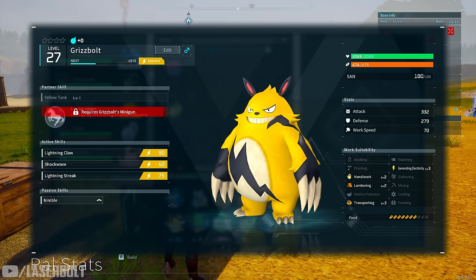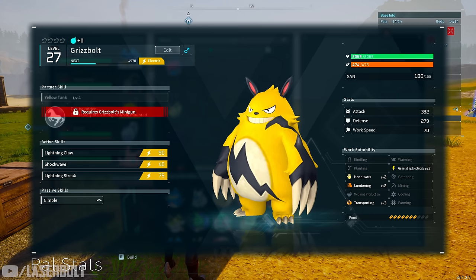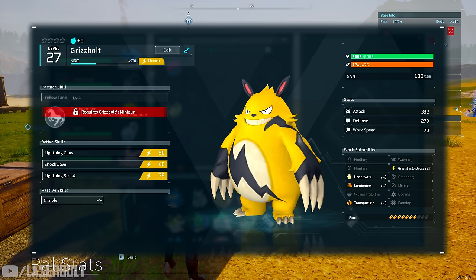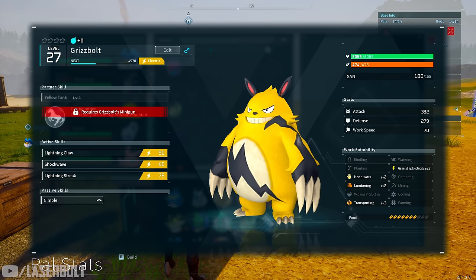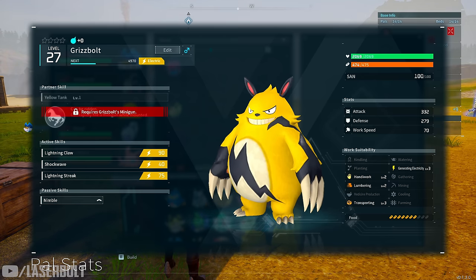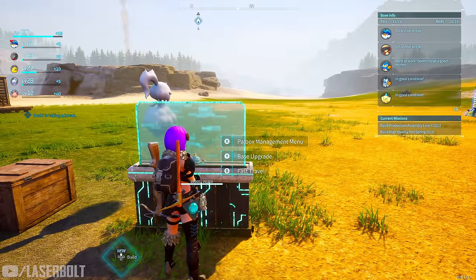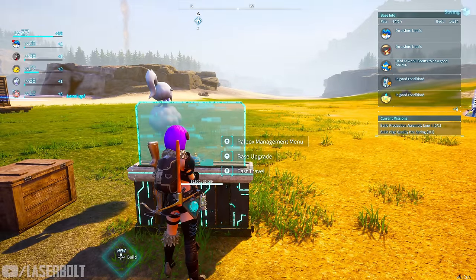Right off the bat, we know his main thing is electricity. So we want to find out what we could use to make this fight a lot easier. If you guys already know, in the game there are different elements that are going to be better against certain bosses than other ones. Now that you know he is an electrical boss, one thing I would recommend — and this is going to be helpful for every boss you find in the game — go to Options.